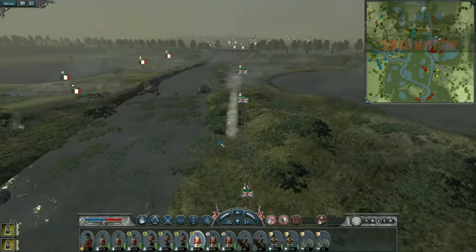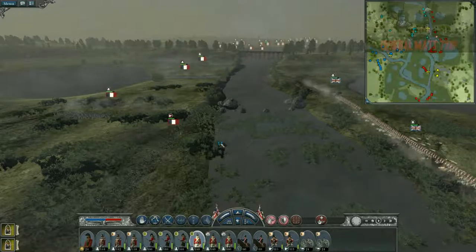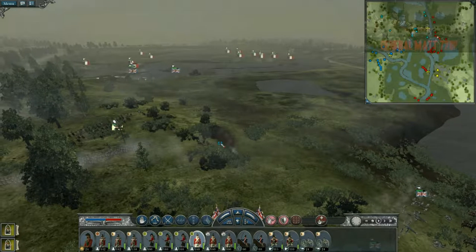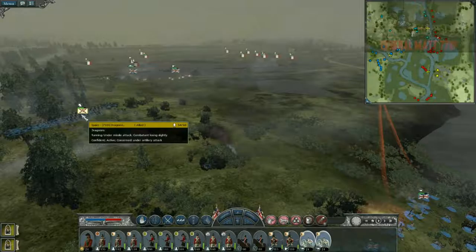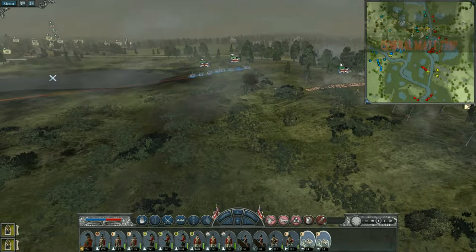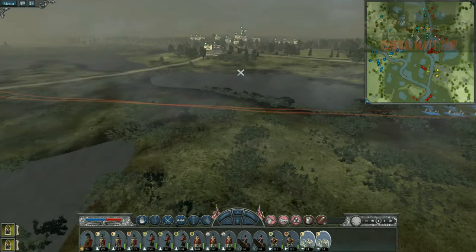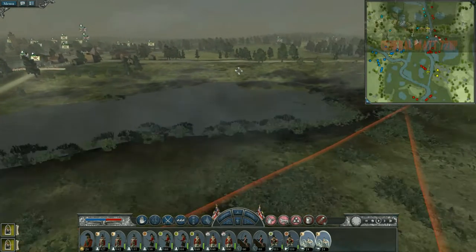The AI thinks it's smart but it's not - I'm getting so many kills on that right side. I already broke one of their units and I'm about to break two more on my left side. I don't know why they just won't do anything. My Dragoons have been shot a few times. I might just tell my guys to destroy that bridge since there's no point in keeping it - unless we can use it to get an advantage. All those troops are crossing right in between us.